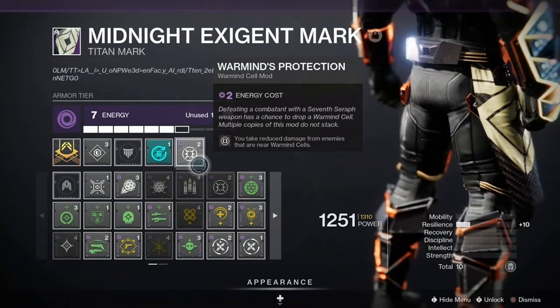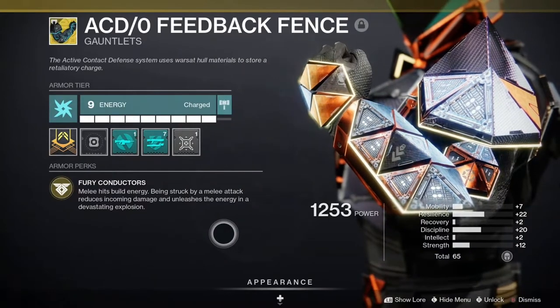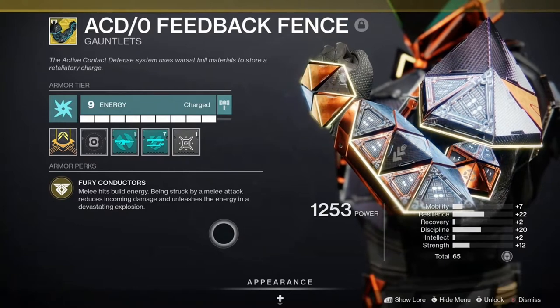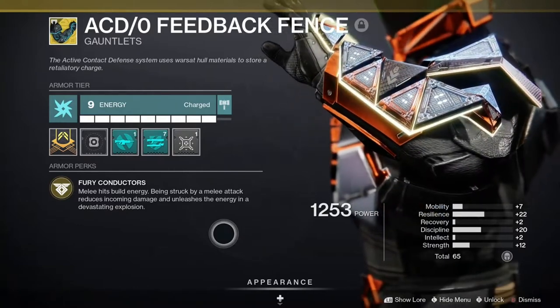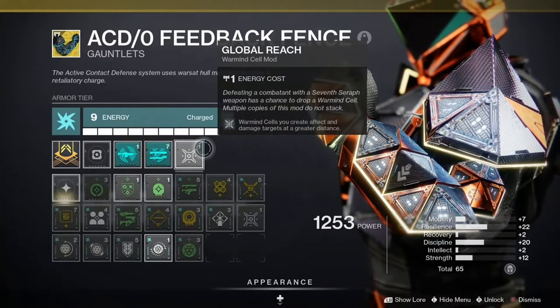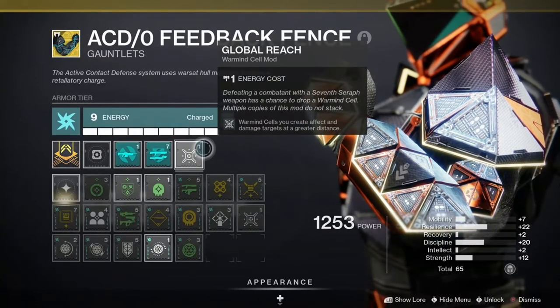And finally there's the ACD-0 Feedback Fence. They have the perk Fury Conductors: melee hits build up energy, and being struck by a melee attack reduces incoming damage and unleashes the energy in a devastating explosion. Then I went and put Global Reach on it so that the Warmind Cells reach further.